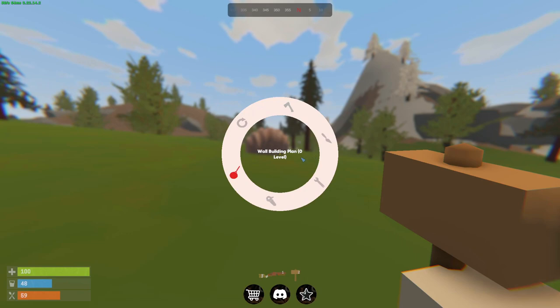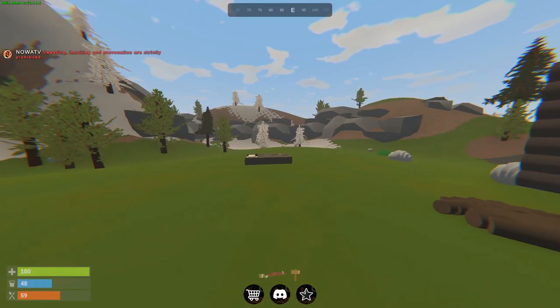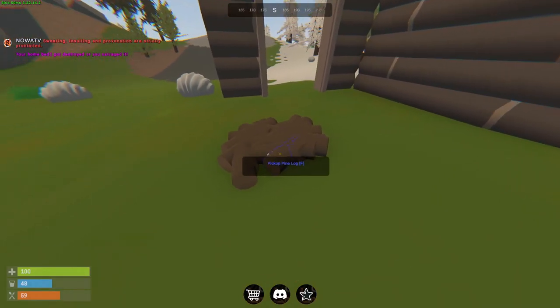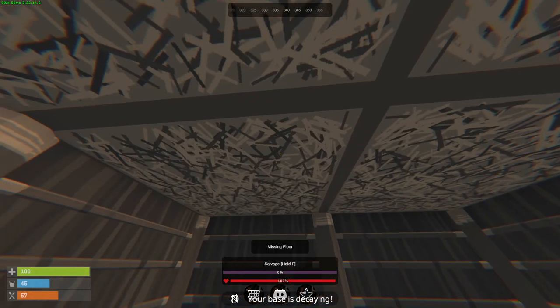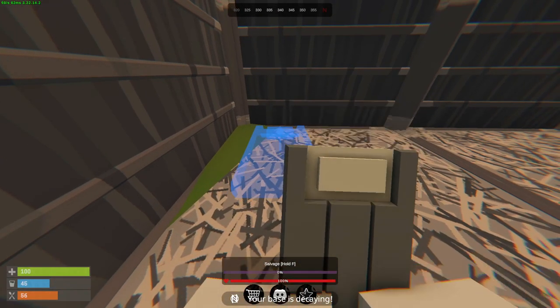My base just decayed. Wait, did it decay or did I actually demolish it all by mistake? No problem — let's just salvage the bed. Thankfully the bed is still here, but we're going to have to rebuild the whole thing. I have no idea what just happened. The two-by-two base has been built again. I'll replace the bed right over there.